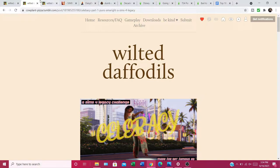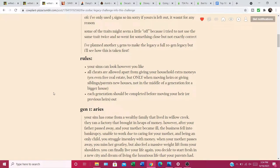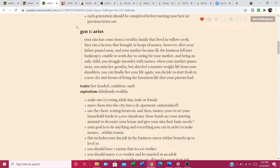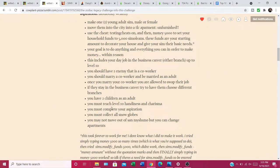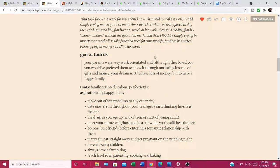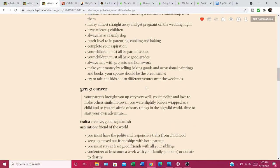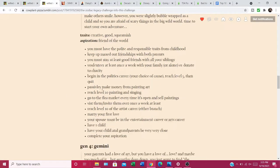The third challenge is also from Wilted Daffodils — it's called the Zodiac Legacy Challenge. Each generation represents a different zodiac sign. For example, one generation is about becoming fabulously wealthy — you'll have one enemy, marry a co-worker, have two children, reach level 10 handiness, collect all snow globes, and live in San Myshuno. Taurus is all about big happy family — move out of the city, get a dog, be part of Scouts as kids, reach level 10 parenting and cooking. The next ones include Cancer, Gemini, and there's a part two as well.